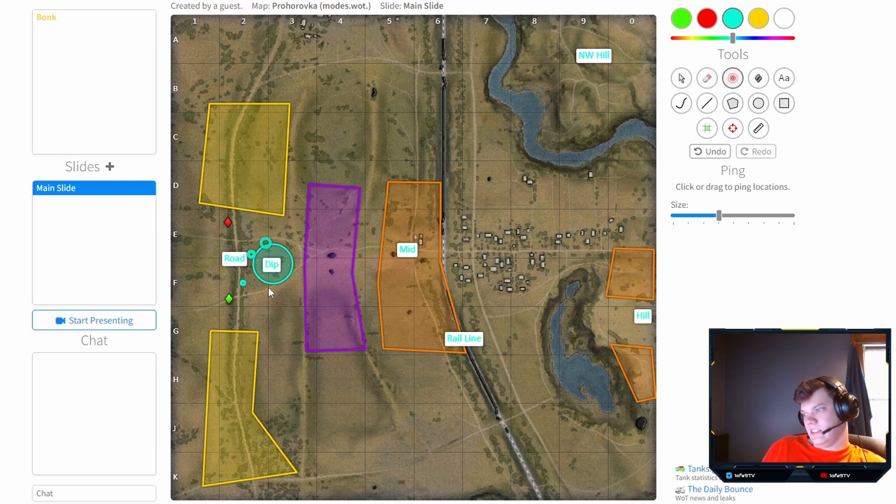If you have a fast hold-down heavy tank — like a Kranvagn, for example — you may decide to be aggressive and take the dip right here. This basically means the enemy team can't move past this point because you will spot them through the bushes as they move. Even though they'd theoretically have good camo, their camo percentage value isn't enough to beat a tank with decent view range sitting here. A Kranvagn does have decent view range if you kit it out correctly.